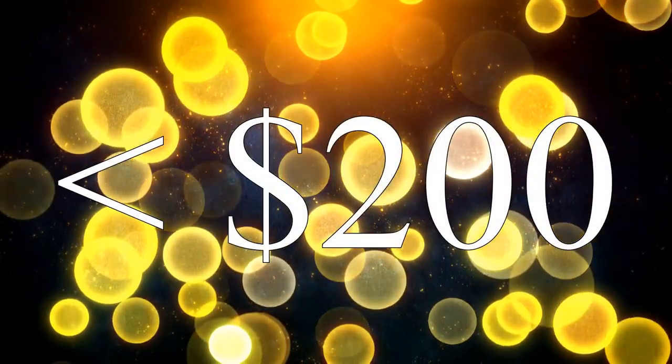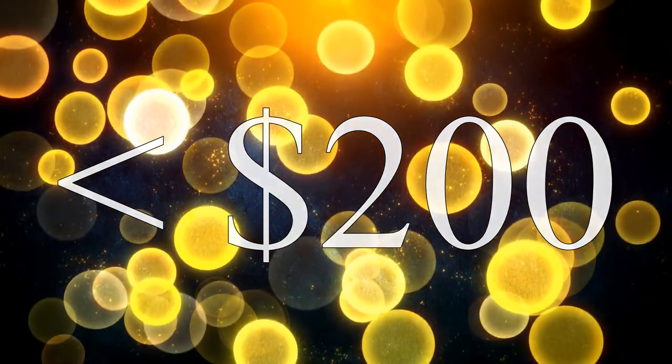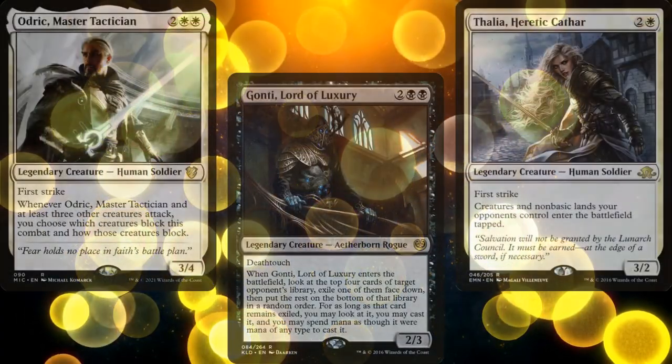Now, Nick asked that the deck's budget stay under $200 and be on the stronger side of casual — not a strong deck, but around a 6 or so on the power scaling. He also wanted the theme to be Legends Matter.